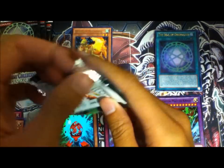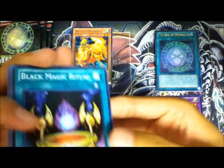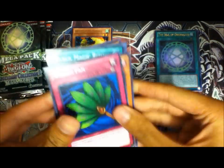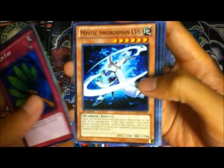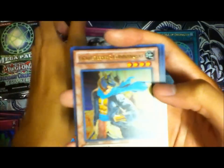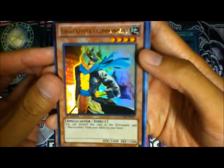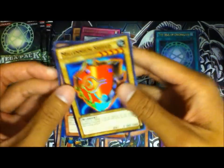Second pack: first we got Goblin Fan, Dark Nephthys again, Black Magic Ritual, Mystic Swordsman level 6. Hidden Soldiers is our rare. Gravekeeper's Commandant is ultra rare. Flying Carmetarian number 1 — and Millennium Shield and Arm Dragon 3.